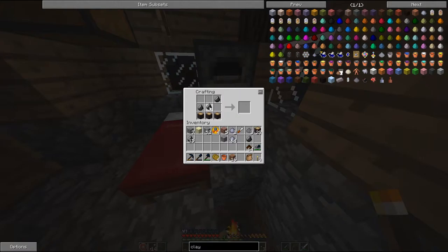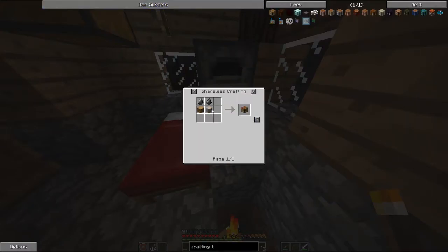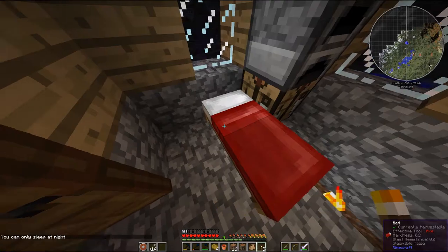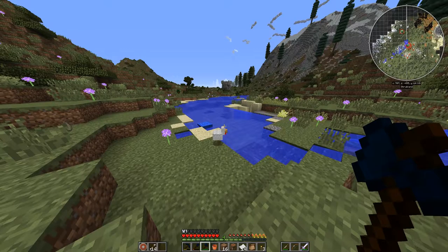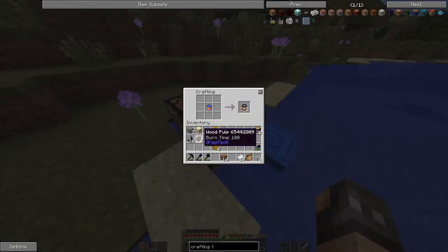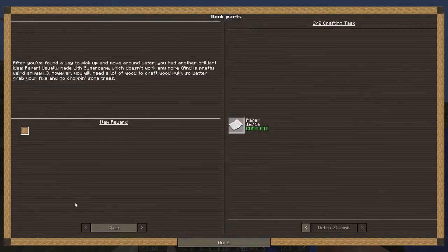How do we do the crafting table? That's easy. Bring your crafting table down by water. Fill up your bucket. Make your wood pulp into paper. Complete quest. Claim it.